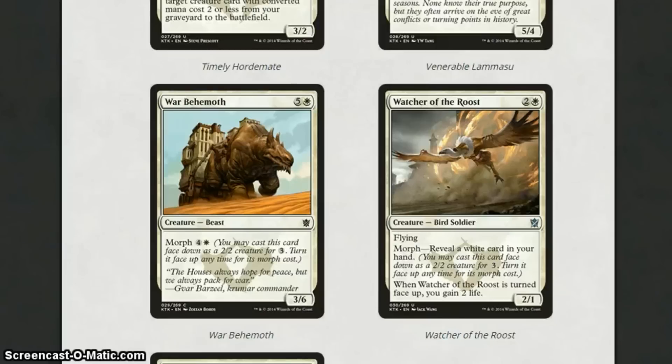Watcher of the Roost is a 3-2 with flying. When it's turned face-up, you gain 2 life, and its Morph cost only requires you to reveal a white card in your hand. They've got one of these for each colour — white, black, green, blue, and red — and all they require you to do is reveal a card of the same colour to turn it face-up. They're good combat tricks. I do like the black one more — the one with deathtouch — where you turn it up with a black card and they lose 2 life, so you can block their biggest creature and kill it. But this is a really sweet card, and I love the fact it's got flying as well.